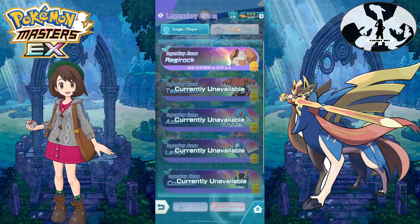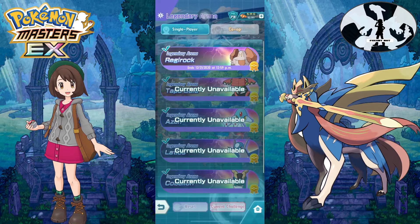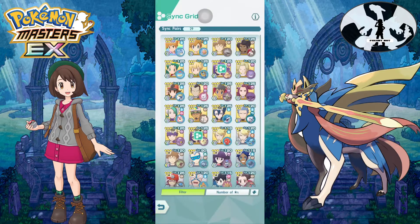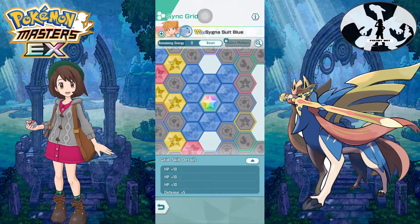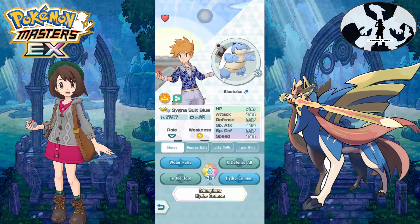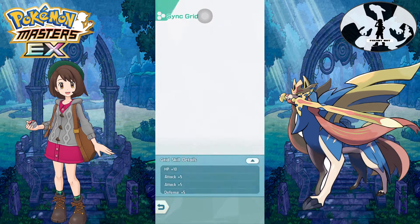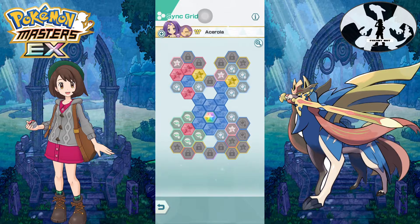Let me show you the grids I use for this team. For Cygnus Suit Blue, it's basically the same as before — never changed it. Lucky skill: Vigilance.